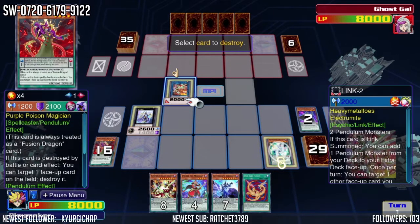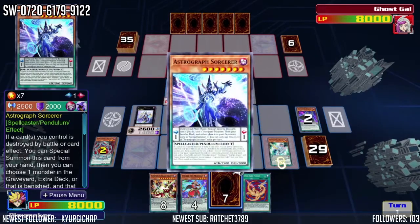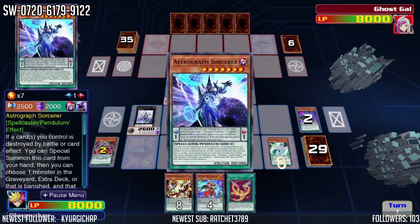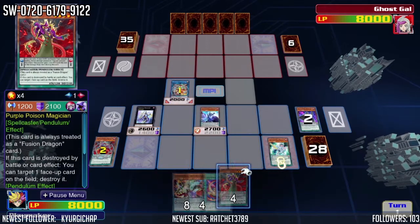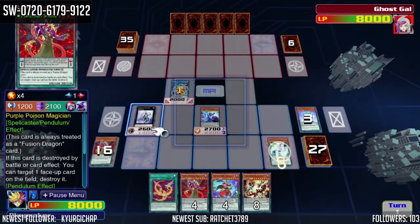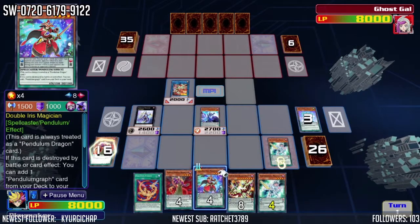Oh, Purple actually destroys something — okay. I'm gonna activate Astrograph. You guys are probably looking at this and being like, 'Oh wow, you are stupid at this game.' Yes, I'm gonna add Purple Poison to my deck. That just adds one of them. Actually that's good — that works out because now we've got two in the graveyard.